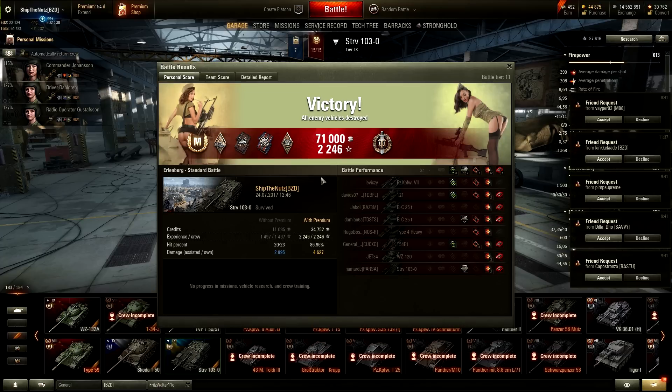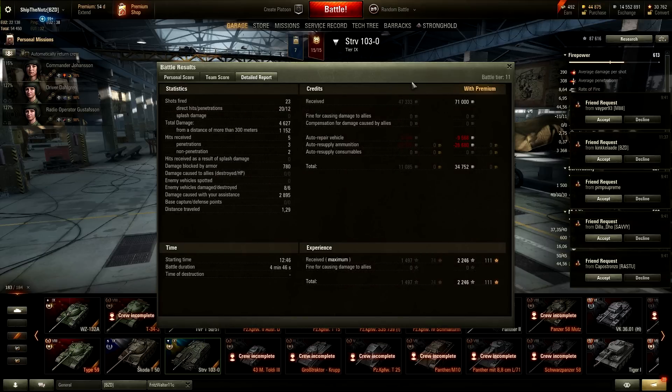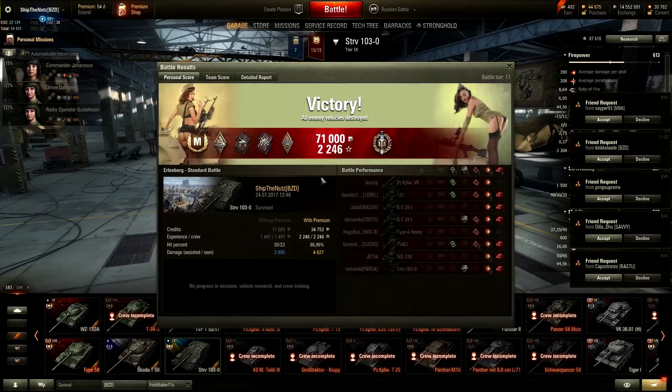I was quite surprised over the amount of experience I got for this kind of damage with this tank. Second by damage done overall was the Bat.-Châtillon 25t — really nicely played battle. So 4.6k damage done, six kills, and close to 1500 raw experience. 23 shots fired, 20 hits, and only 12 penetrations with 308 millimeters of penetration — only 12 penetrations, which is crazy. And close to 3000 to my assistance, so I can say 7.5 thousand combined damage. Overall this battle was really exciting, action-packed, and awesome to play. Hopefully awesome for you to watch as well.